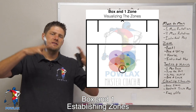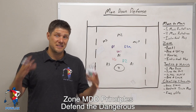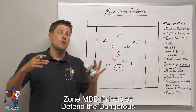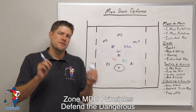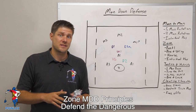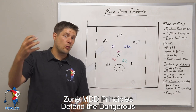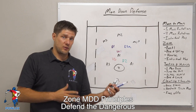The zones don't seep out too far to the edges of the field. The first zone principle is defend the dangerous — this is the entire point of the zone. We want to defend players based on how dangerous they are. A player is dangerous based on: first, do they have the ball? If they have the ball, they're way more dangerous than a player who doesn't.